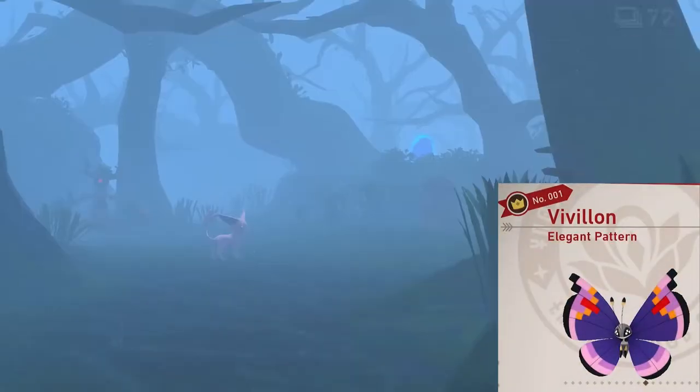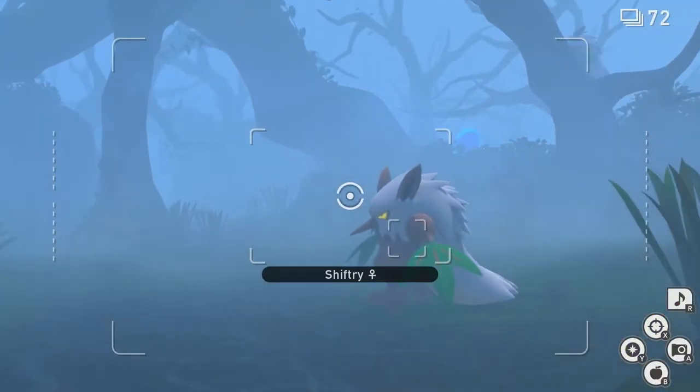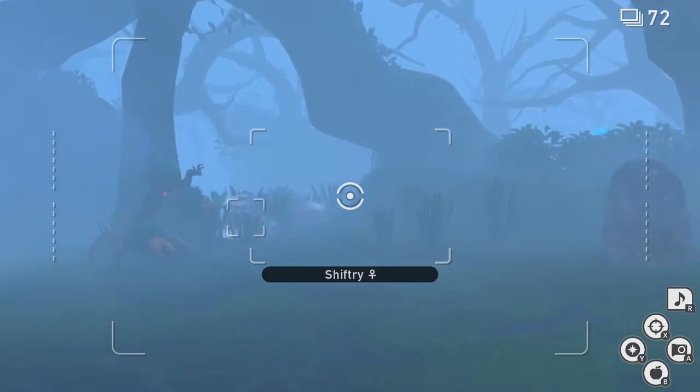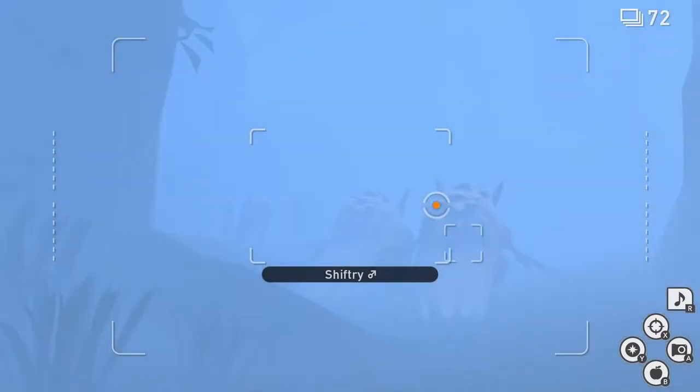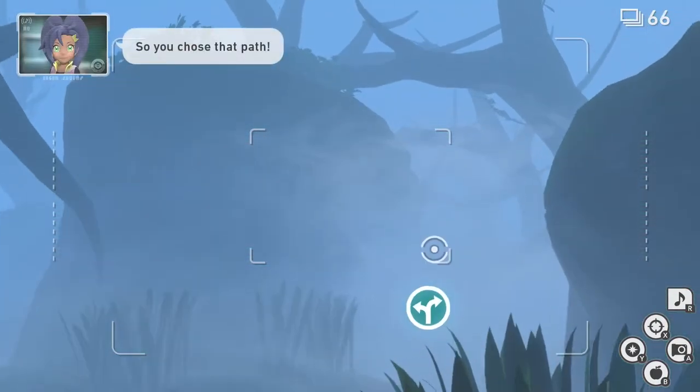Elegant Pattern. This one's going to be done in the Elsewhere Forest. We're going to head to the Sunny Spot. If you need a breakdown on how the Elsewhere Forest works, I'll put a link in the top right corner. In short, we're going to go past the first area, then past the second area, and then in the third area we're going to take the alternate route, which will take us to the Sunny Spot.